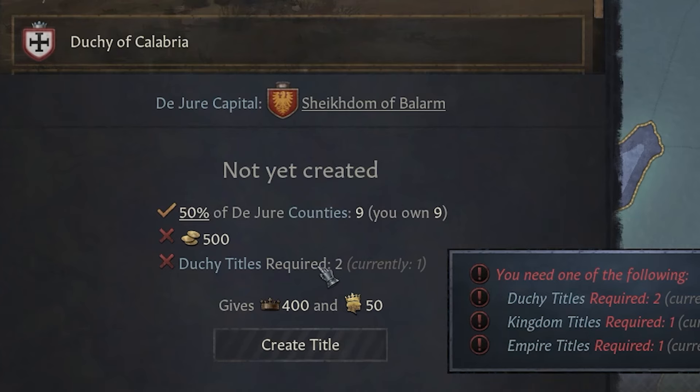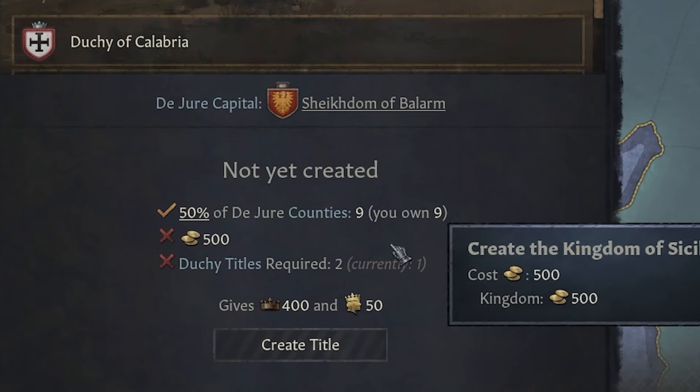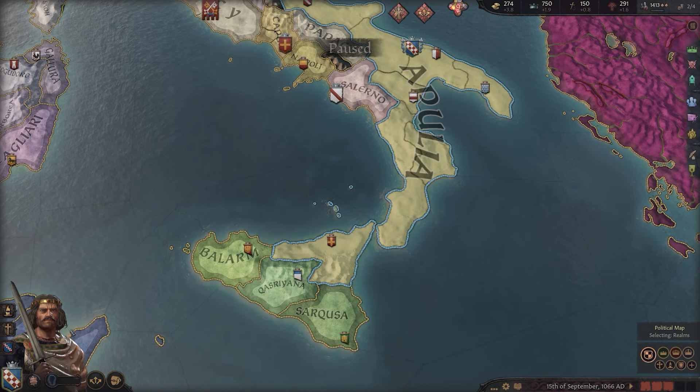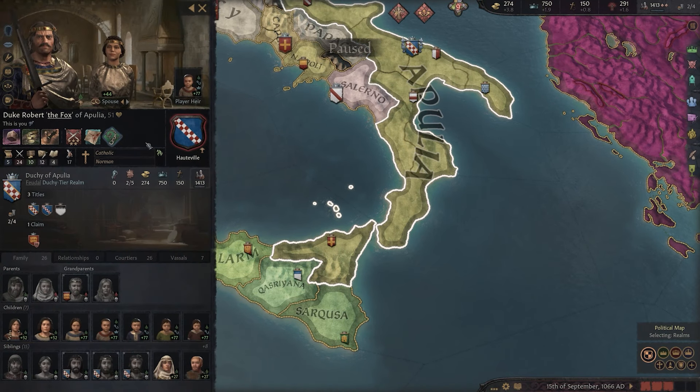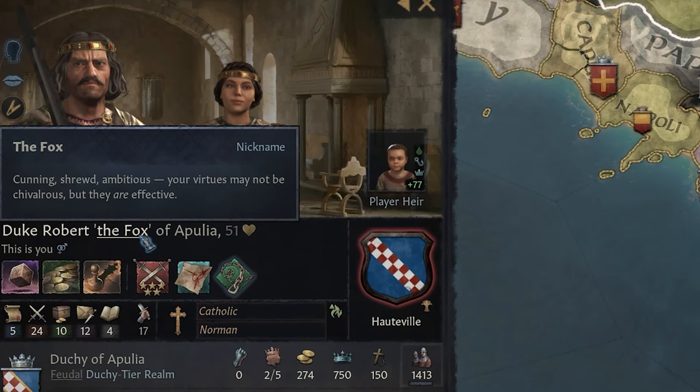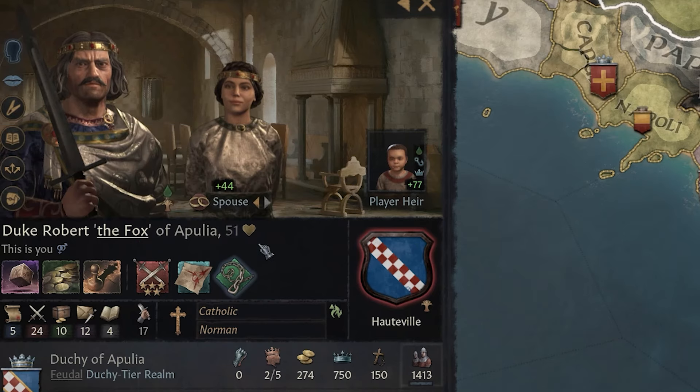We'll need 500 gold and we'll need two duchy titles. We already hold one duchy title, so we'll just need to conquer another one — and conquest is going to be the name of the game today. But first, let's have a quick look at Duke Robert the Fox. He's cunning, shrewd and ambitious. Your virtues may not be chivalrous, but they are effective. That's all we need.